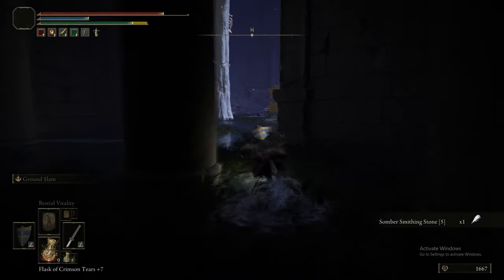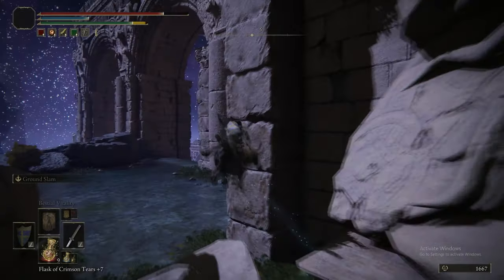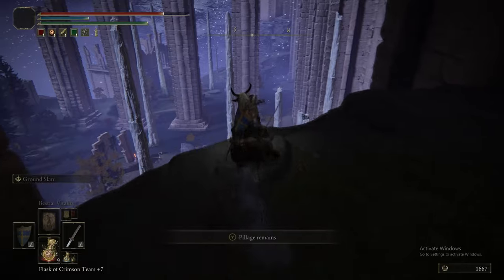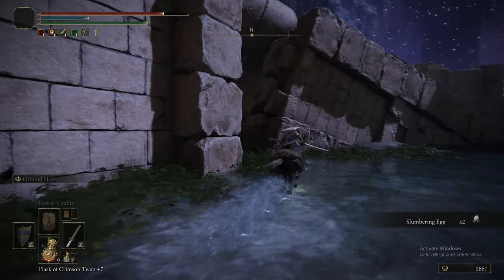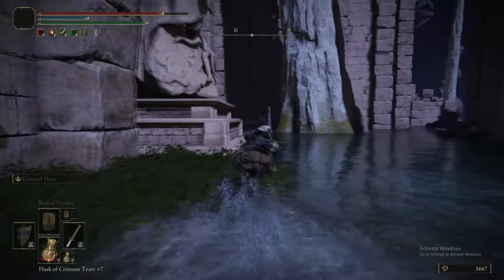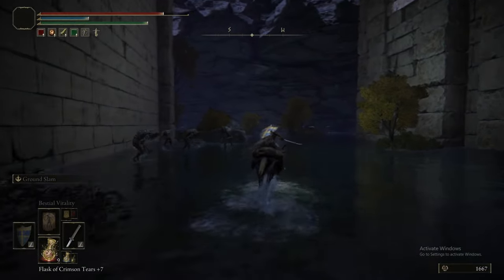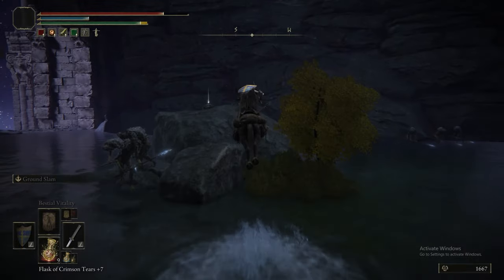And the Somber Smithing Stone 5 — that's a decent upgrade for this point in the game. So if you are using a Somber weapon, if you're using the Bloodhound's Fang like a couple of people were recommending in the comments — that would be your easy access to a plus five upgrade. You could head straight to get it to plus four, come here, get it to plus five, and then you've got a decent power boost for this stage in the game.